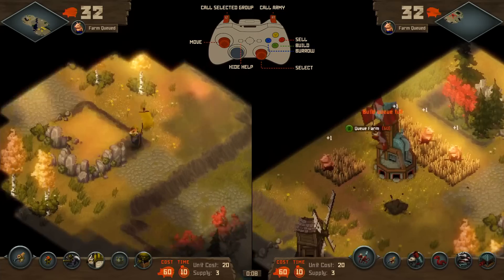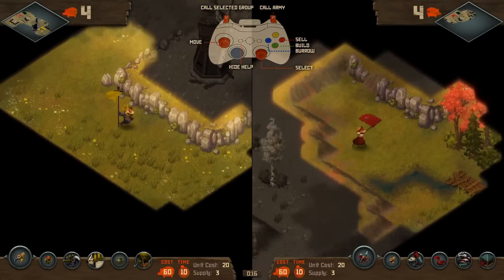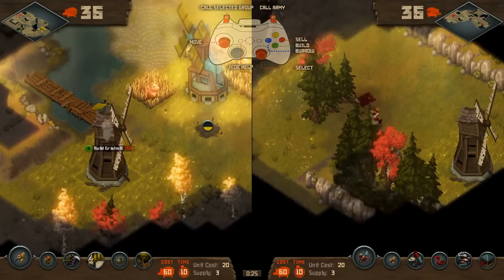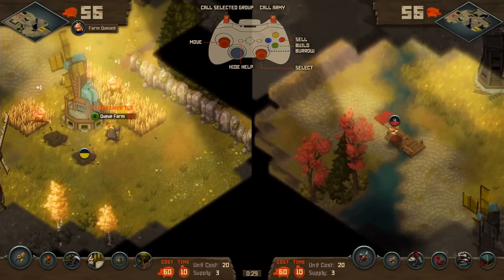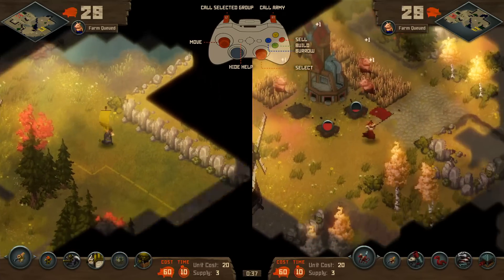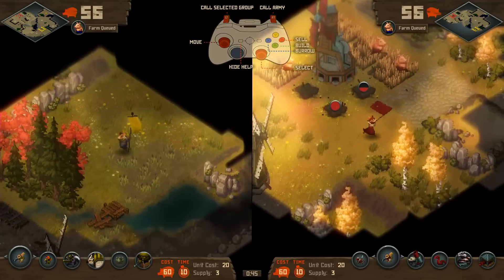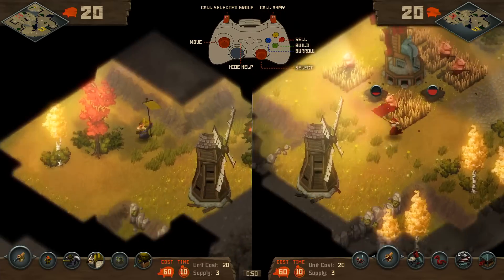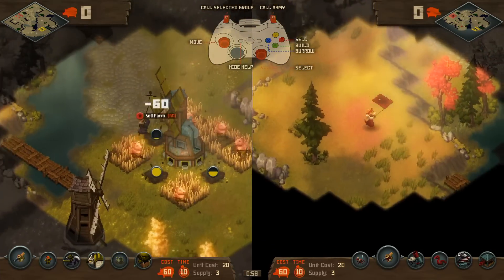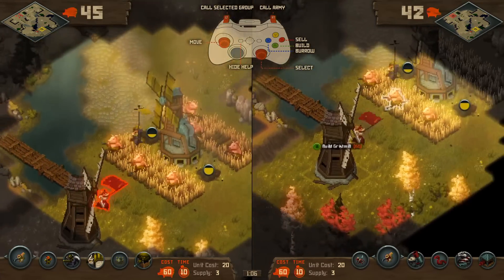What I didn't do very well last time was actually scout at the beginning. You can queue up one farm, and then do a little scouting run. When you're close to having enough food to build another farm, you can burrow home. You can also use the burrowing home to warp between different bases. Our best players start to build an intuition based off of what behaviors they see their opponent do, and they can start to respond before even seeing what actually has happened.